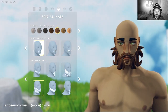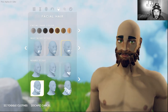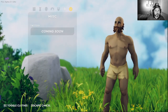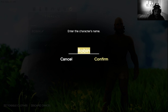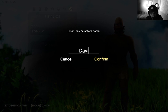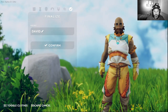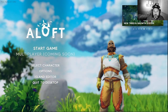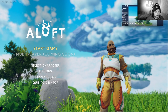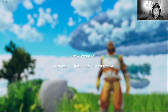Big mustache. That one there we go - bigger one. That last one was good. Tattoos - we don't have any tattoos and that's fine. What's the name of him? David. Confirm. Okay there we go, we have a character named David. Select character, we have done that.